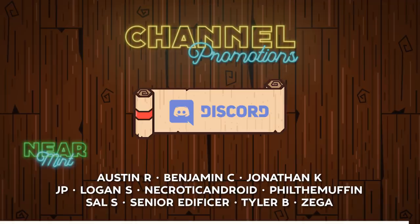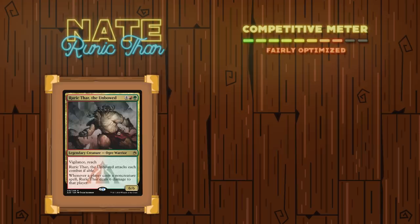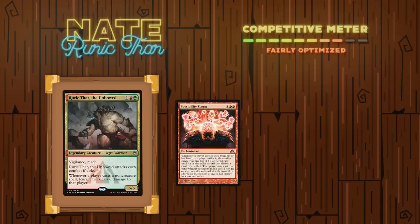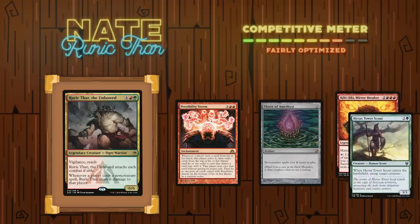Promotions out of the way, let's get into the opening hands and deck introductions. Going first is Nate playing one of my favorite decks, Rurik Thar the Unbowed. The plan of this deck is really straightforward — smack and stacks. Play Rurik Thar as early as possible, throw down some great stacks pieces like Possibility Storm and Thorn of Amethyst, and eventually win through either combat damage or through something like a Kiki-Jiki line.